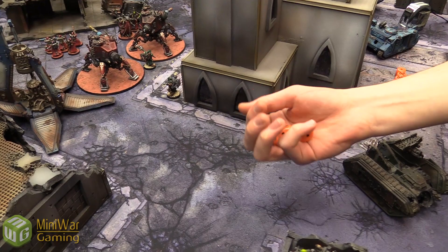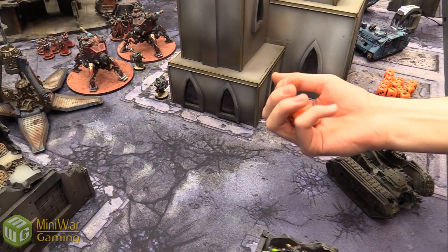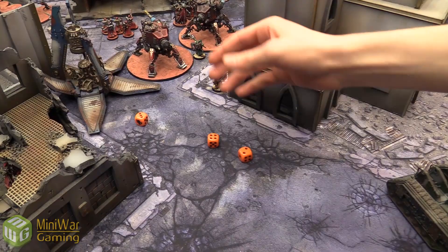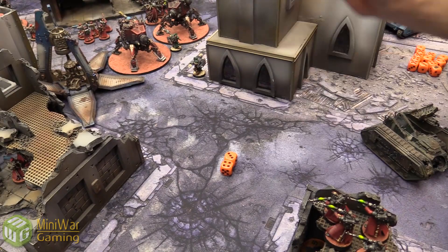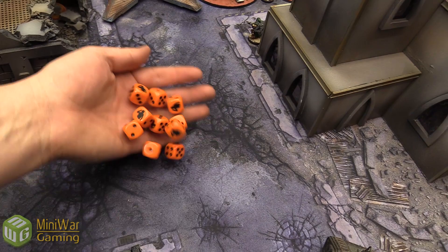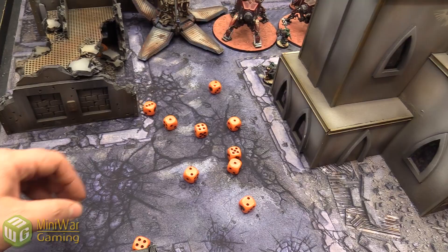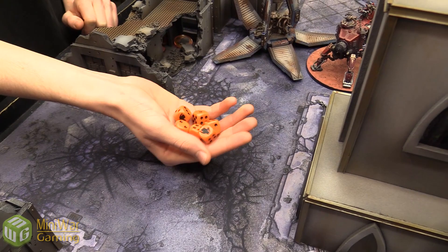The Rock Grinder fails to roll any sixes to ignore wounds and is destroyed — but doesn't explode. Five Acolytes disembark and no one dies from the explosion. The Cognis Heavy Stubbers also fire at the disembarked Acolytes, hitting on twos, wounding on twos since they're toughness two in the open. Six wounds go through; with a five-up armor save Matthew makes two, and the Acolyte Icon Ward's six-up ignore-wounds also fails repeatedly. Four Acolytes die. The second Dune Crawler targets the next Rock Grinder — one neutron laser hit, three damage. Down to seven wounds on that Grinder.